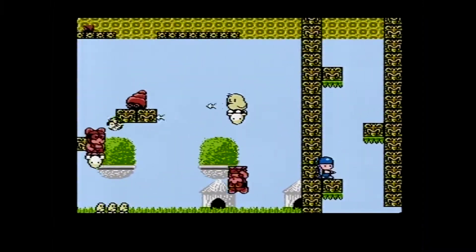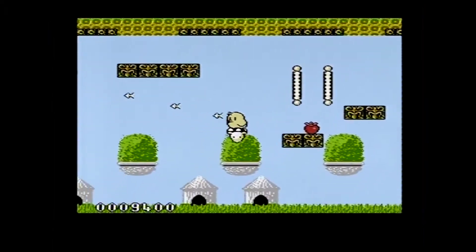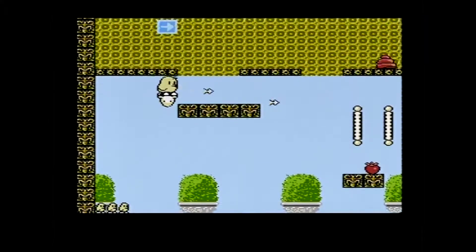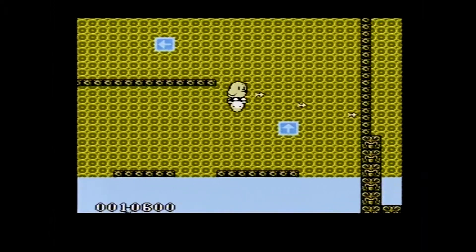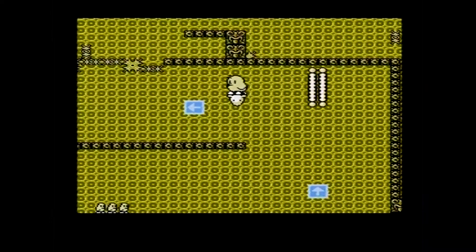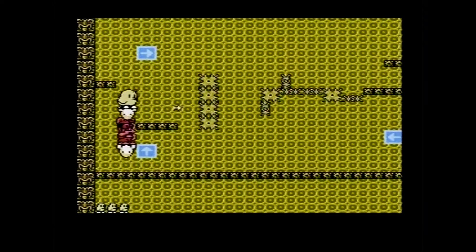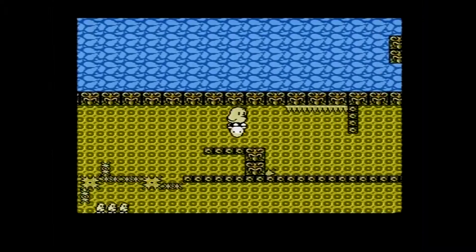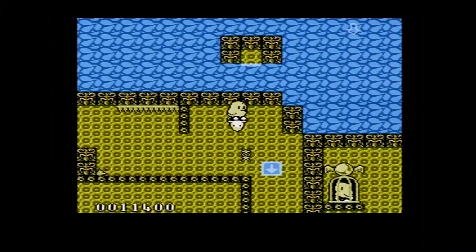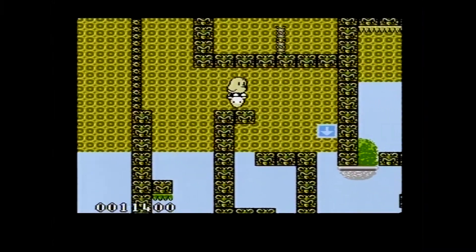For instance, in the Atari ST version, if you collect the letters that form the word EXTEND you get an extra life, and that is also in the arcade version — something carried over from Bubble Bobble. But the NES version doesn't really seem to have it. Those letters are really scarce — you only see them sparingly. They are definitely not in the Master System version.